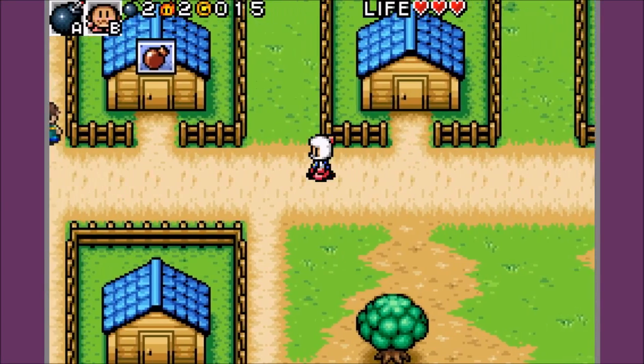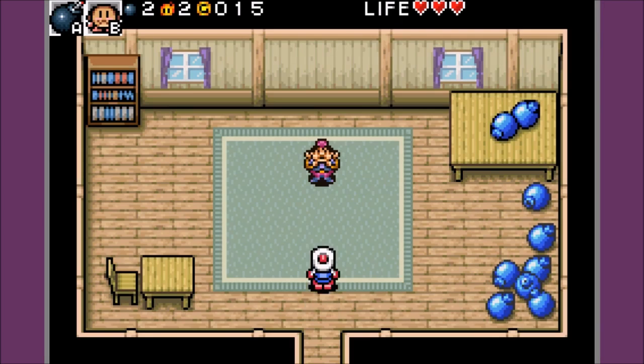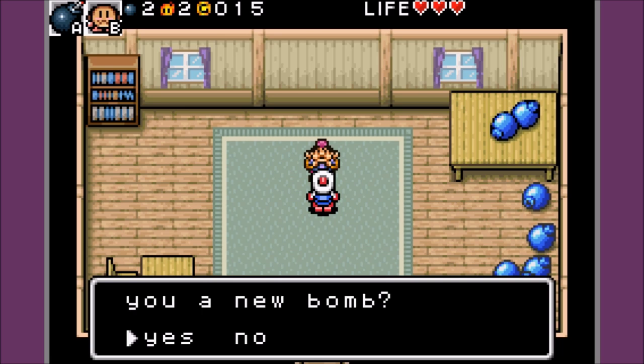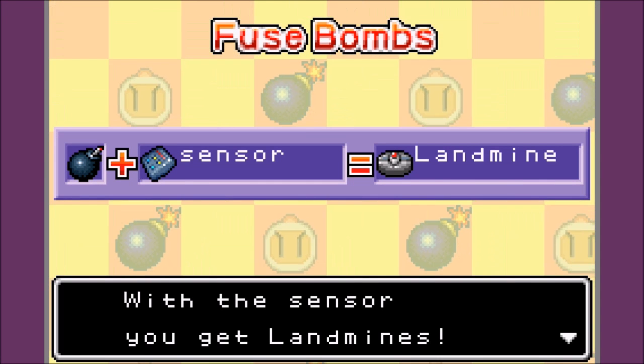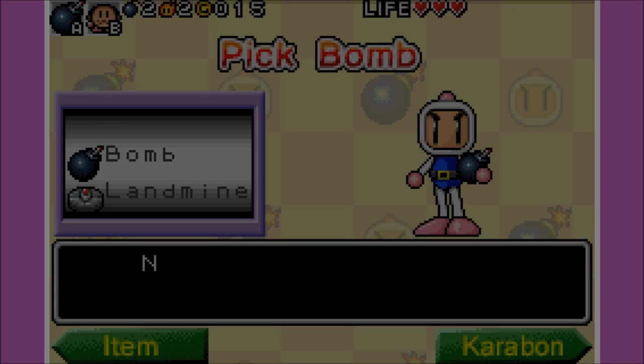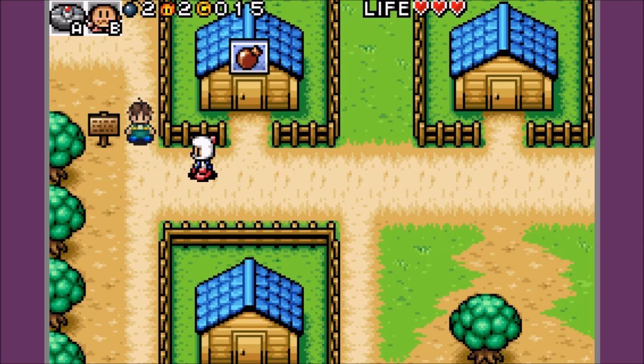And the sensor — it's something I can fuse. Welcome to my bomb shop — I've used materials to make new bombs. Do you want me to make a new bomb? Yes please. Landmine! Oh, it's a landmine. And I have a landmine — awesome!